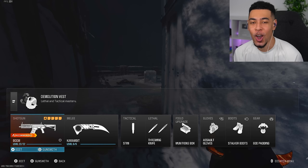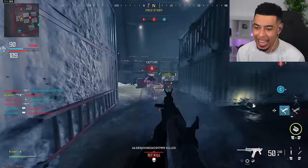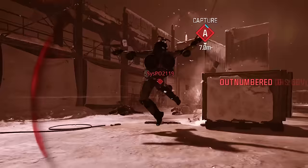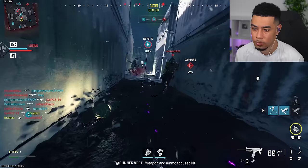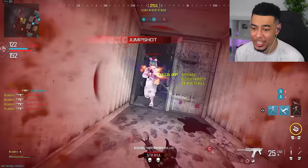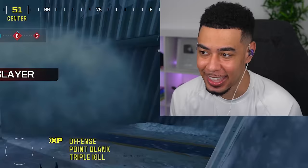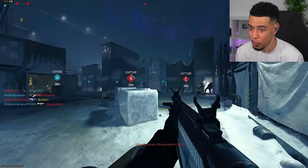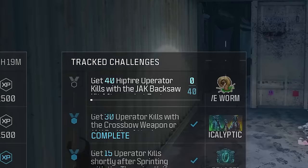Now we need to get kills with the Haymaker using the Gunner Vest. What does that give us? Max ammo and improved reload speed. If this is as easy as just getting kills with this Haymaker, I'm not mad at it. I've got the 60-round drum on — this might be a little bit unfair for them. I don't know what they were thinking adding this Operator mod for the Haymaker. This is completely broken. We got the 40 kills with the Haymaker done.